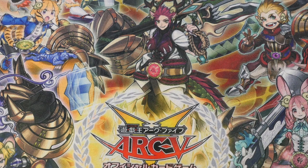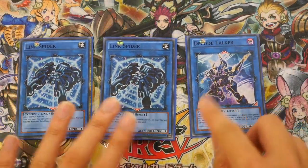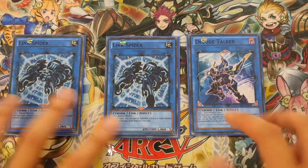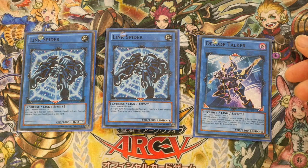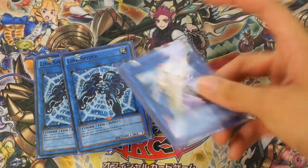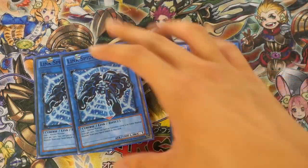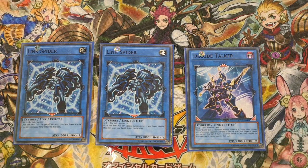For Link plays, with GoFu alone you use a double Link Spider and a Deco Talker. In Zoodiac, your turn-one play lets you recycle the Link Spiders back in. You could choose to put a second Deco Talker if you wish, but I personally would just keep it at one.